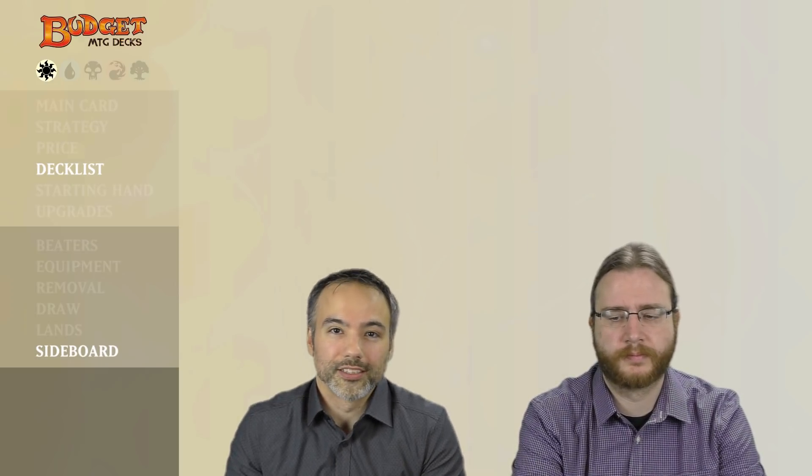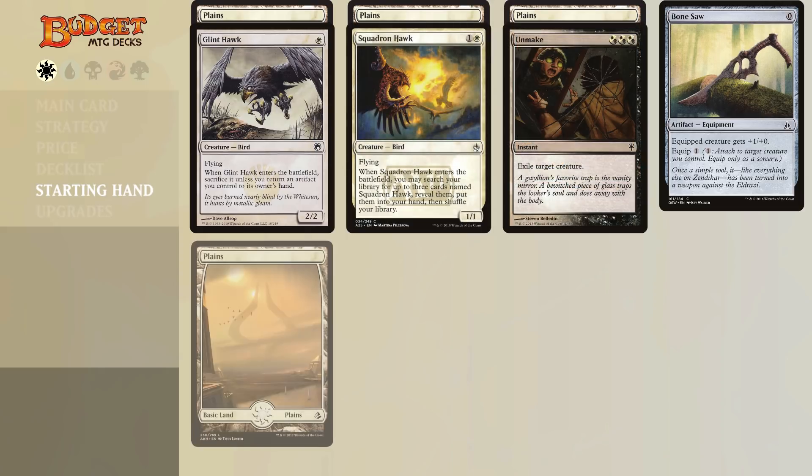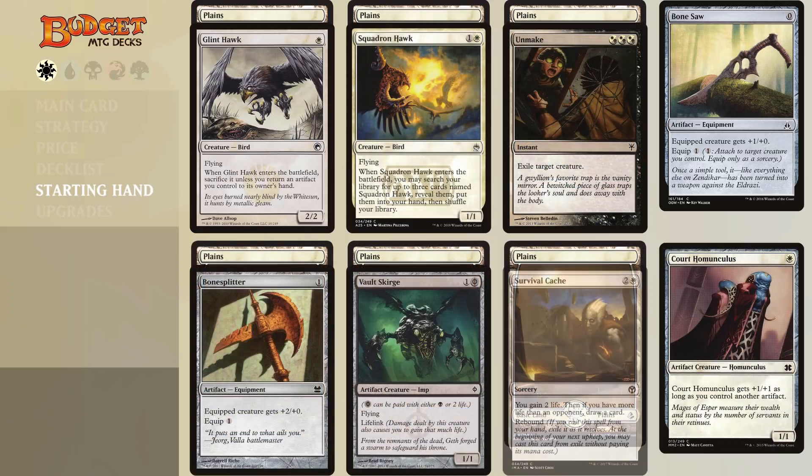Let's have a look at two example starting hands. The first hand has three Plains, a Bonesaw, a Glint Hawk, a Squadron Hawk, and an Unmake. This hand can start out very aggressive — you can run out Glint Hawk on turn one, dump the Bonesaw, bounce the Bonesaw, play the Bonesaw again, then equip it on turn two and start swinging. Or you might go with the Squadron Hawk on turn two, load up your hand, and then you've got Unmake to deal with any pesky blockers your opponent might have.